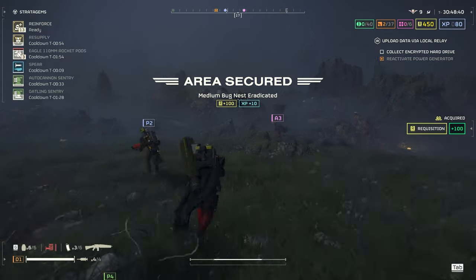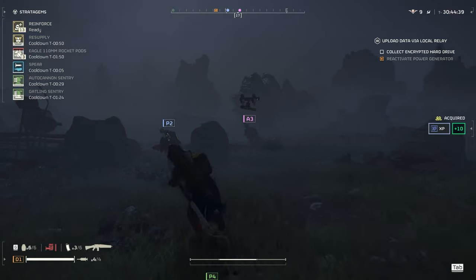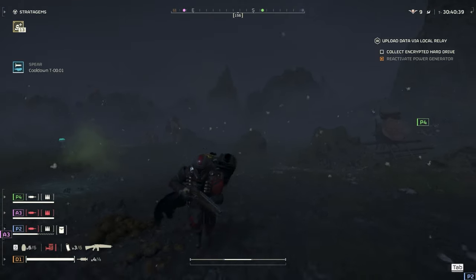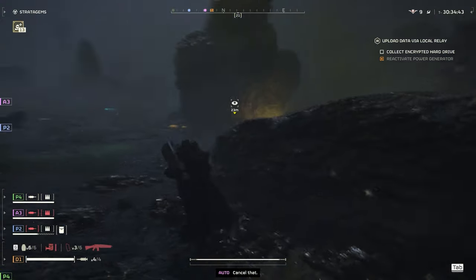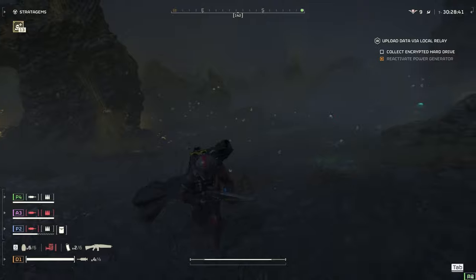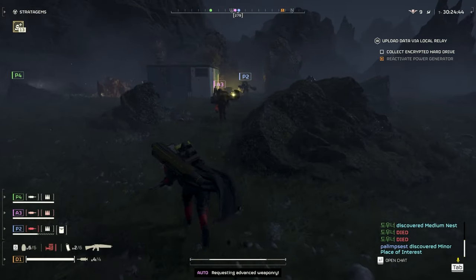I've got Spear, resupply, and the Auto Cannon. The Auto Cannon could be really good for these Bile Titans. Let's get rid of these guys — just quick little burst. I think we have enough stuff to take down another bug hole. I've got like six grenades, I think I could land at least half of them.